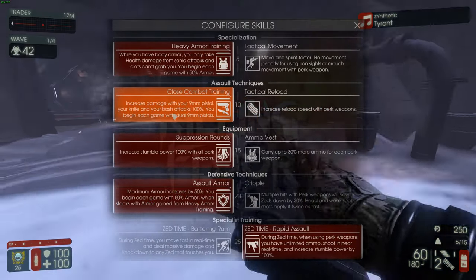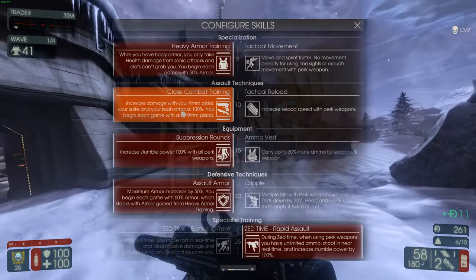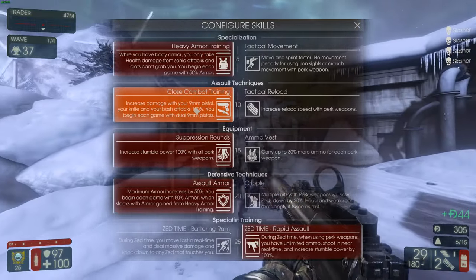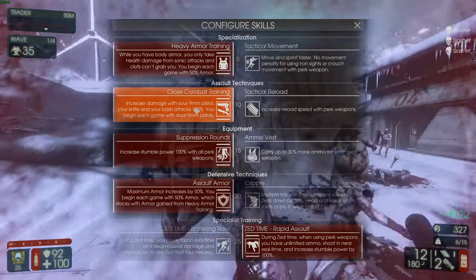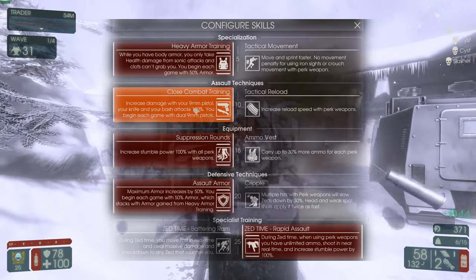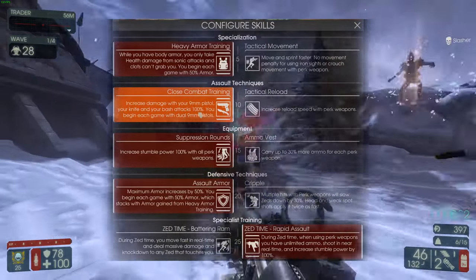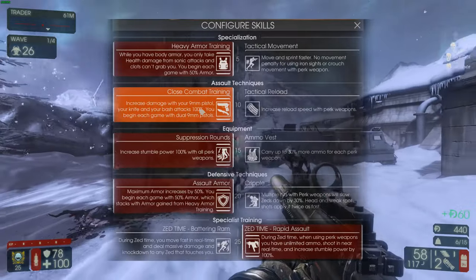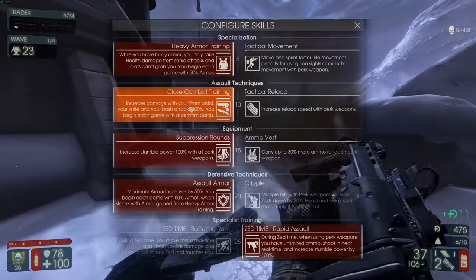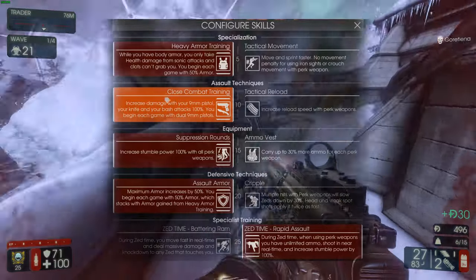Close Comrade Training gives you 100% more damage with your 9mm, your bashing, and your knife — very very useful. You're probably going to run out of ammo with your MP7 the first wave; that's usually how it is. In a six-player Hell on Earth game you're definitely probably going to run out of your MP7. So this is where the 9mm and knife come in. I would say by the second or third wave — at least until you get an MP5 — is usually when you want to get rid of this skill.